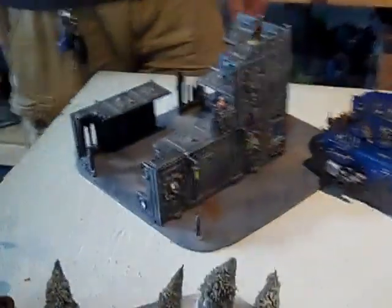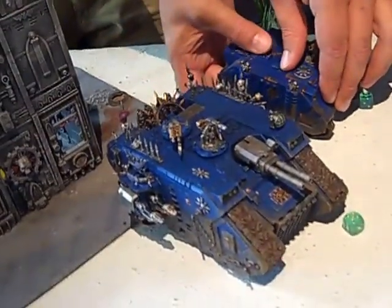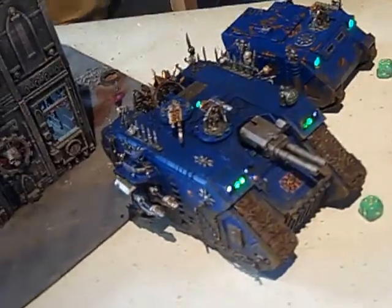We're going to deploy over here. Deploying on the other side are Jeremy and Lino. Jeremy's got a Standard Land Raider with a combi-melta, and his light-up Rhino and light-up Land Raider.